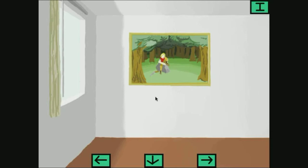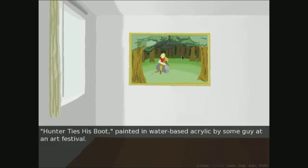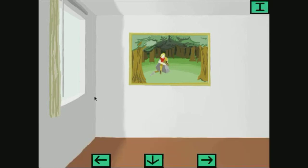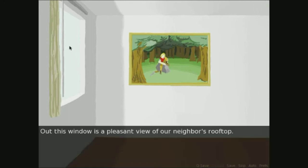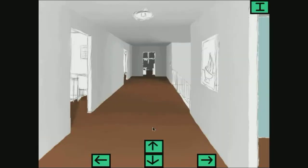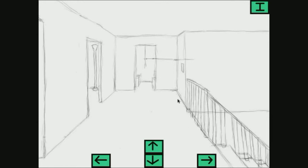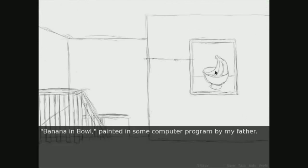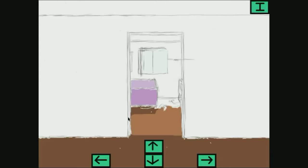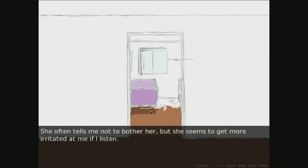I guess we go forward. My mom likes this painting, but I think it's utterly horrible. Out this window is a pleasant view of our neighbor's rooftop — there's really no point in seeing it. Why did it all go black and white? He must have gotten really lazy. 'Banana and Bowl,' painted by some computer program by my father. I'd hesitate to tell him how boring it is back when he made it. I still think it was a waste of money to print it. This room belongs to my sister, Claire. She often tells me not to bother her, but she seems to get more irritated at me if I listen.